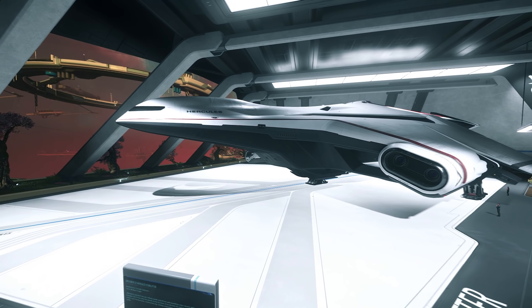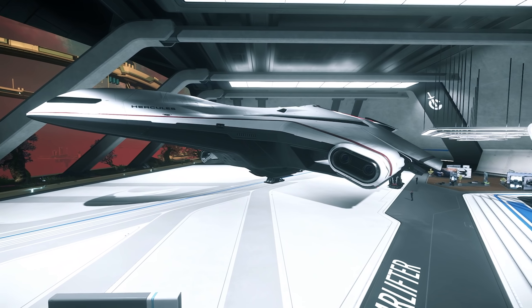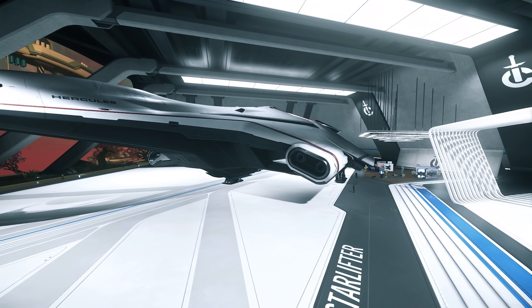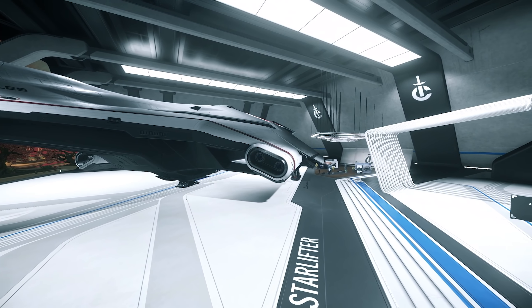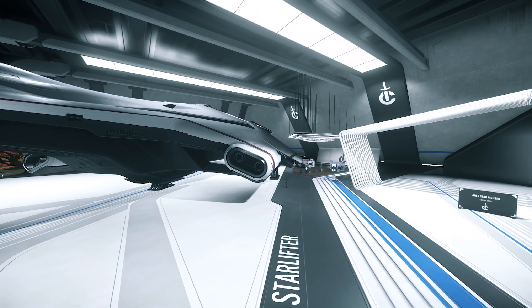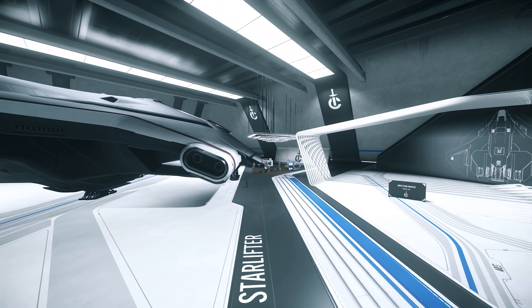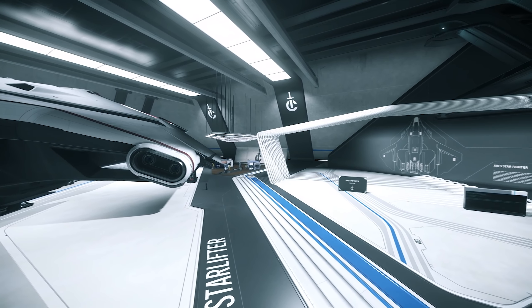Let's take a look at the latest PTU patch, 3.16.1G. This patch included a Consolidated Hover Quad Polish Pass. They adjusted the flare amount — how many flare countermeasures it has — and thruster and wind volumes as well. This came along with a VFX Polish Pass for landing and wake dust, so this stuff's looking a bit prettier and more balanced now.